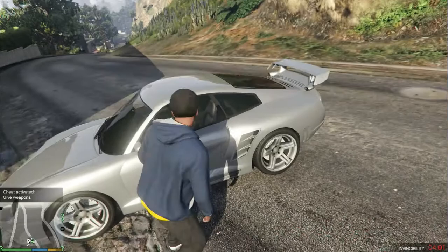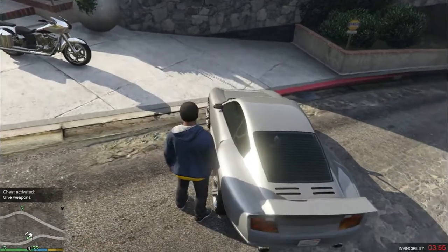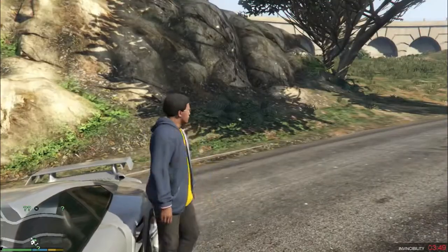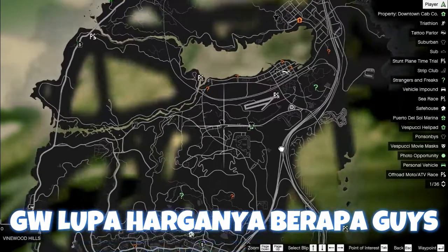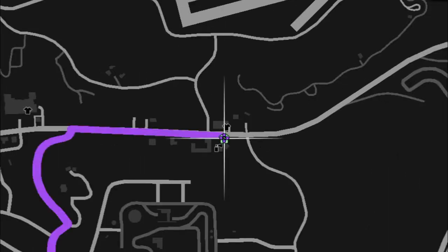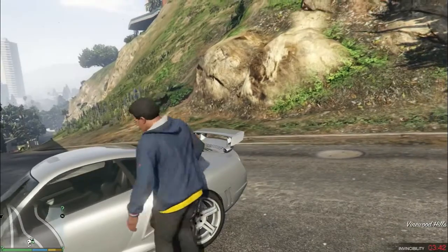Kurang lebih itu cheat yang gue sering pakai guys di GTA V ini. Dan kemudian untuk cara memotif mobil secara gratisnya: yang pertama harus kalian lakukan adalah kalian gunakan dulu karakter Franklin di GTA V. Setelah itu kalian siapkan uang kurang lebih sekitar 500.000 USD, kemudian kalian beli Property Los Santos Custom yang ada di dekat Padang Pasir. Setelah itu kalian dapat langsung memotif mobil kalian dengan gratis ya guys.